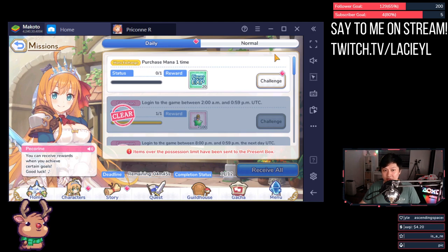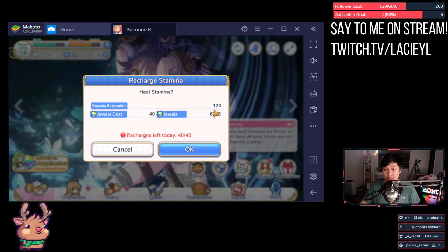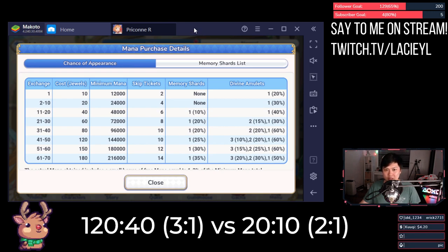Tip number one: the purchase mana one-time daily quest — it's not worth it if you're only looking for EXP. A stamina refresh costs 40 gems for 120 stamina, which equals 120 EXP. Purchasing the mana costs 10 gems for 20 EXP. From the daily you do get 12k minimum mana, skip tickets, and a 20% chance at a divine amulet.